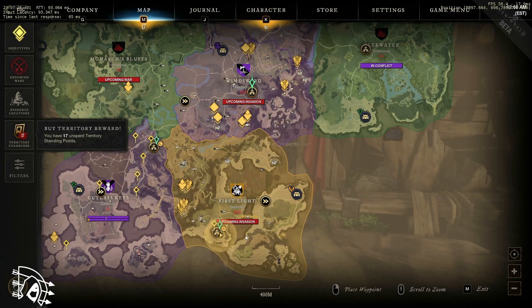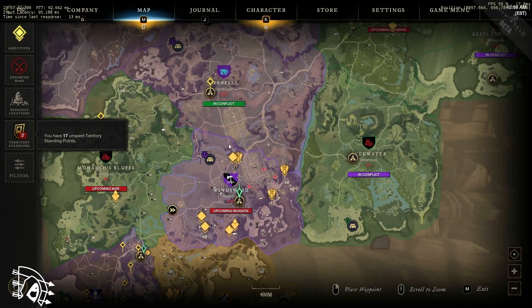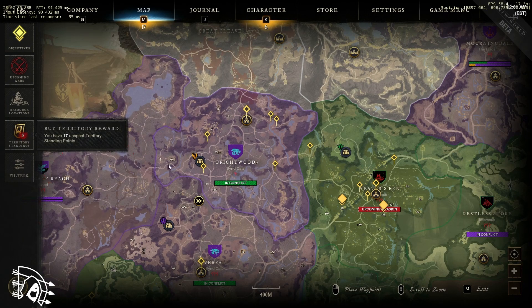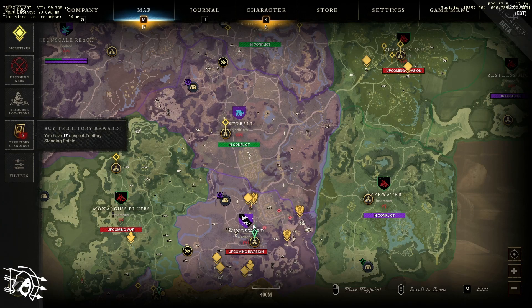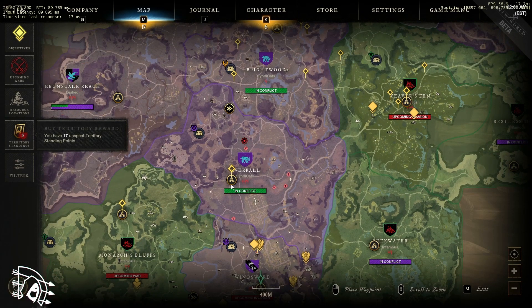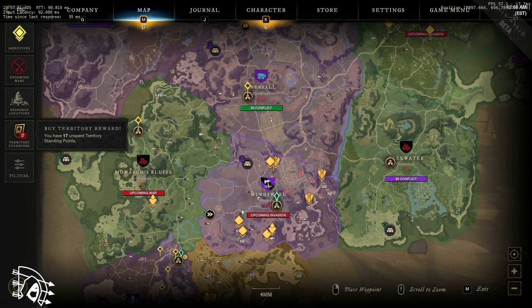What's cool is if you have two territories next to each other — looking at the Syndicate here, they have four territories all connected. If you're in that faction, you can go to any of those territories and access your storage throughout all of them. Having connected territories is super important.